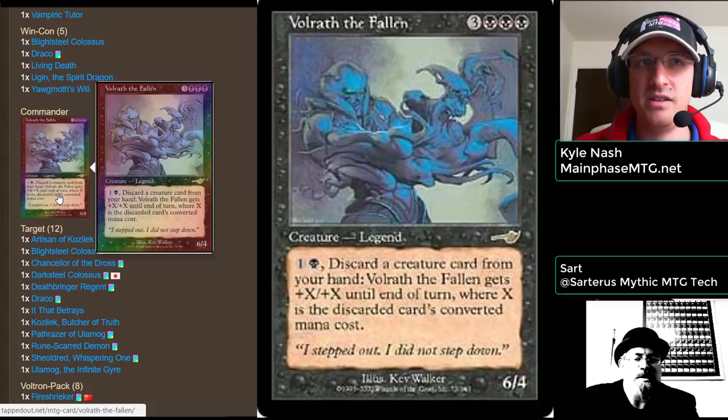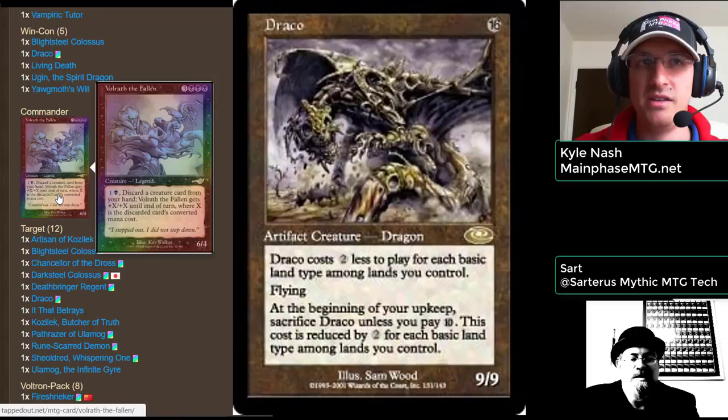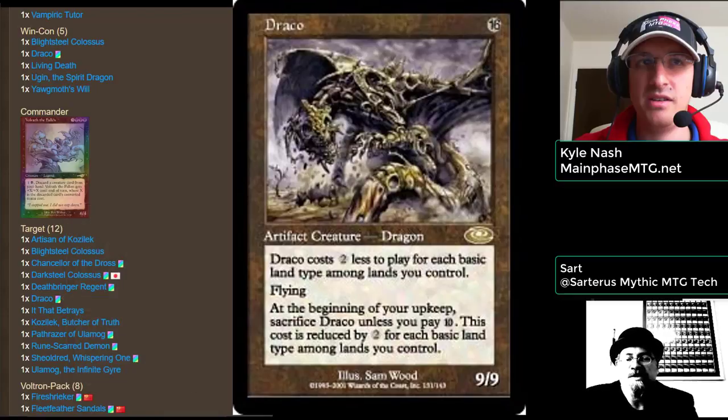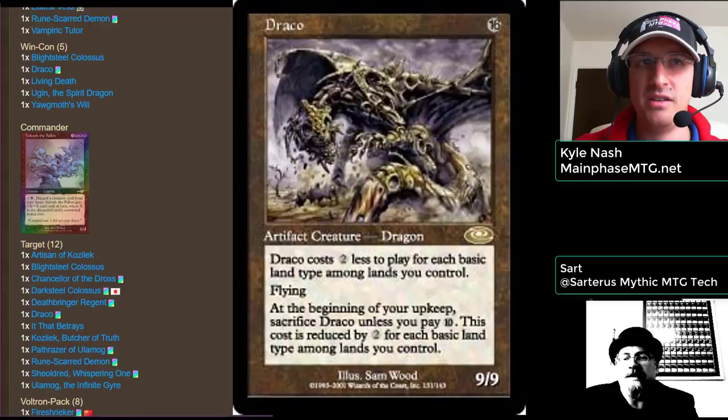What is the best card to discard to Volrath? The best card in the deck for that is Draco. Draco is a 16 converted mana cost — that's 16 colorless mana — artifact creature dragon with a 9/9 body. But if you're casting Draco, you're doing it wrong, because Draco is meant to be discarded to Volrath. It'll give Volrath +16/+16, meaning he's going to be a 22/20 swinging in, and that'll one-shot.